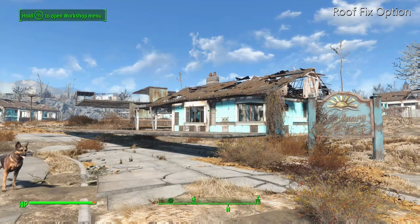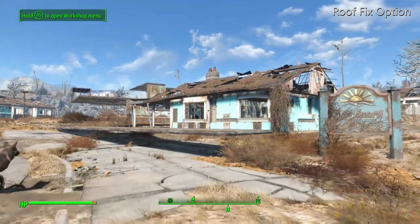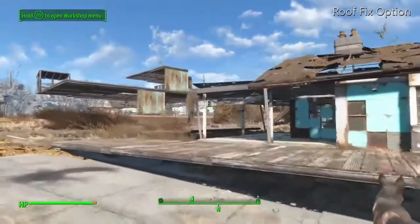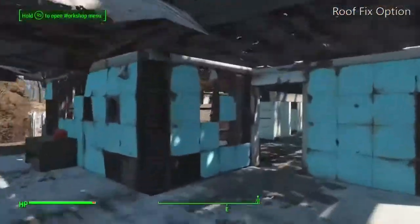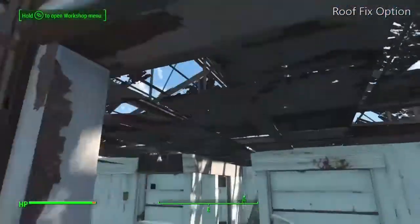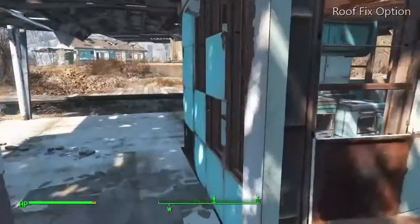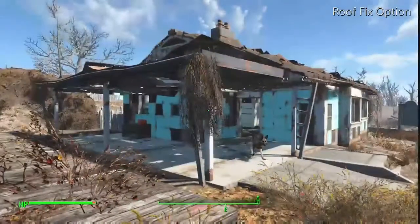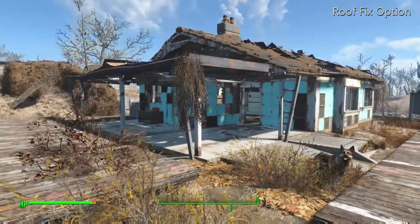Hello everybody, this is Mr. Fox 1701, hello out there in the Fallout wasteland. I wanted to share this video with you — this is another fix-the-roof option. It's just an option. As you know, when you fix the roofs on all these buildings in Sanctuary, they have lots of leaks and stuff, so you could put a ceiling in and fix the roof. I want to credit 'No Response' for giving me the original idea for this.